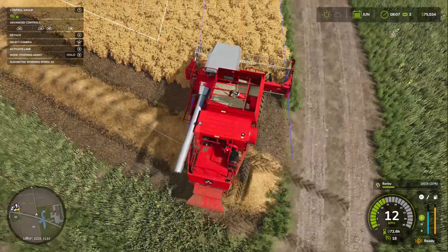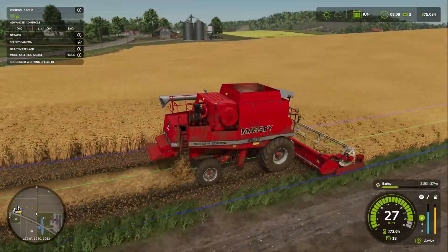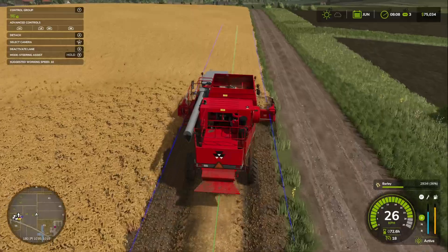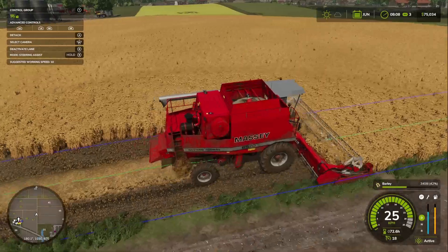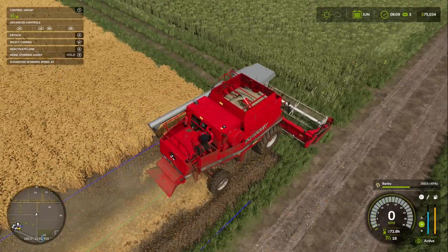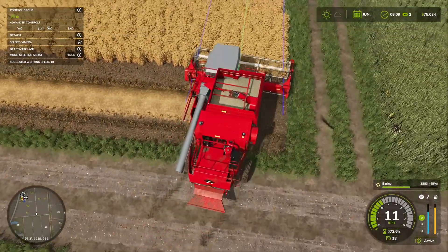We need to start making some cash. Hopefully we'll make enough money from this harvest to be able to get some stuff done. As I said, I'd like to get the bigger chicken coop going and actually make a bit of cash from the chickens and their eggs. You can see the damage from the storm over here on our canola field — that's rough. It's not the end of the world; I'd prefer it didn't happen, but we're keeping that setting on for now because it's new and we might as well check it out.